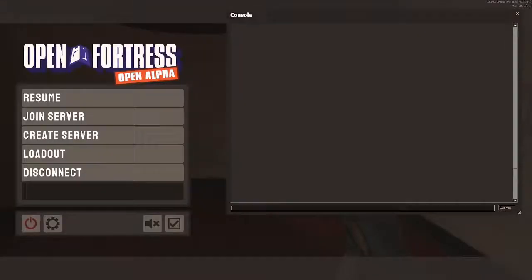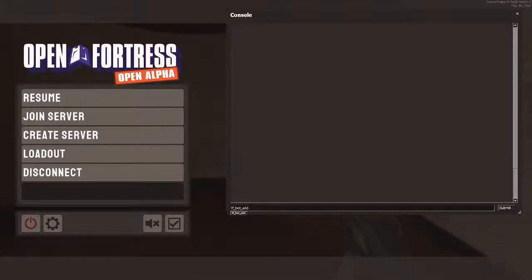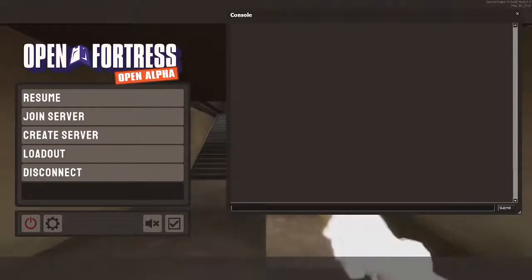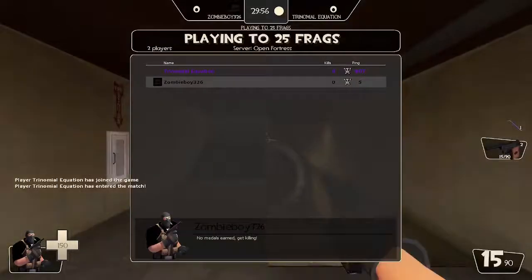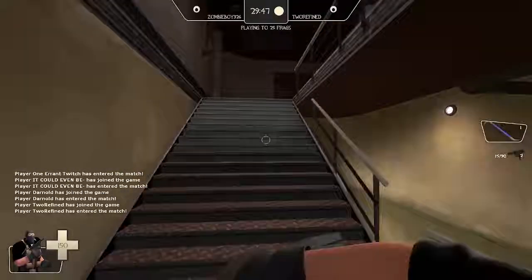Just hit the button you have bound to the developer console and then type in 'tf_bot_add'. Now normally I would prefer to put in a number like 12 or 13, but for whatever reason it doesn't work for this version. So just type 'tf_bot_add' and it will add one bot. Just keep doing this and you'll have bots.